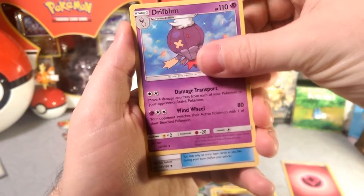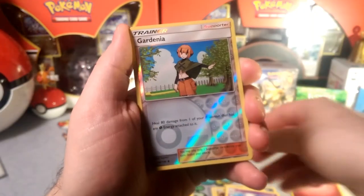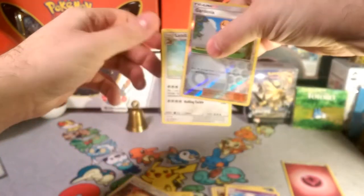I wonder if Drifblim will play well with Gengar. We got that fire memory. Reverse is Gardenia, and our rare is Lick-it Lick-it. It looks so sticky.